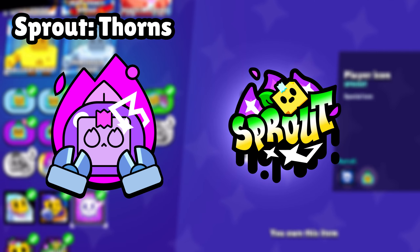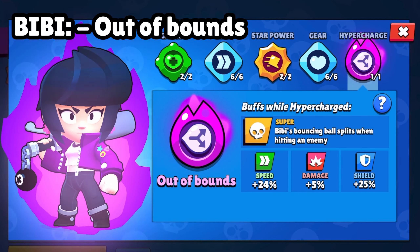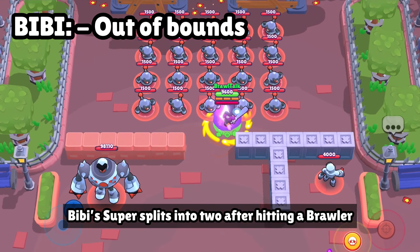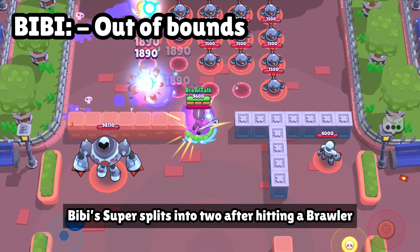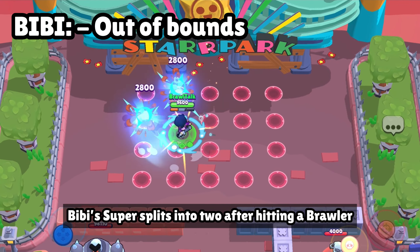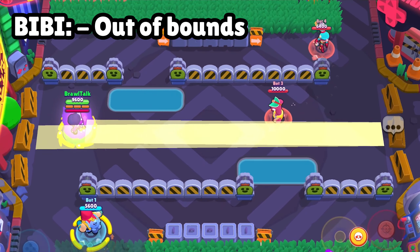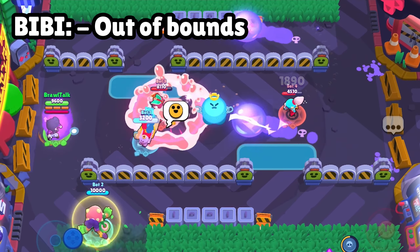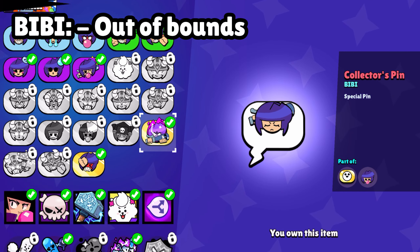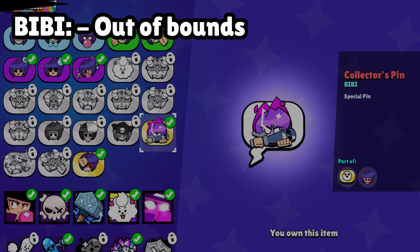Let's move to another brawler which is BB. Most people use BB very less, so maybe the hypercharge makes people use it more. You can see that it has two supers — it splits. This will be a more interesting hypercharge; this will be the best. Here are the cosmetics of the BB brawler and an animated profile icon. Maybe this brawler has a good hypercharge in my opinion.